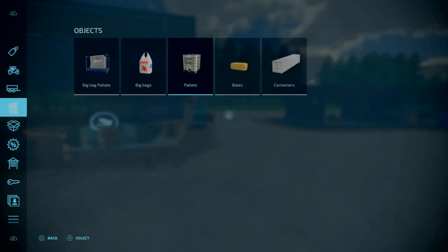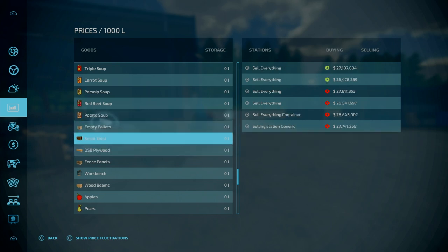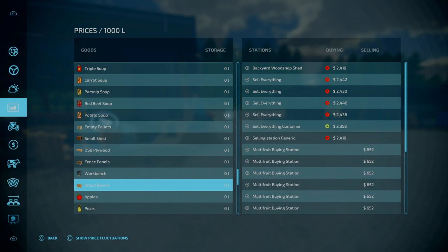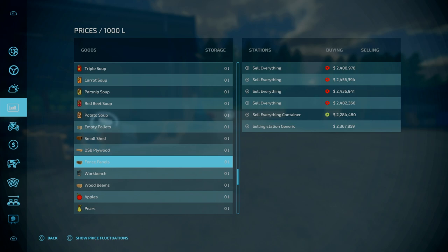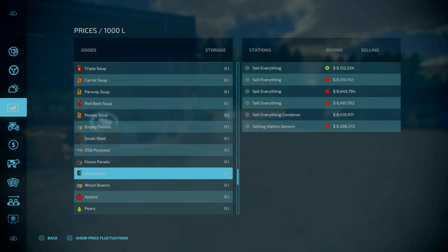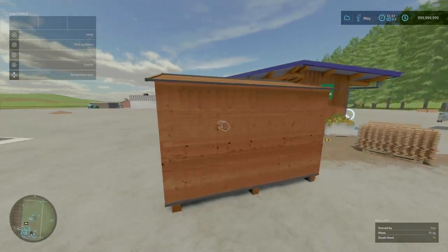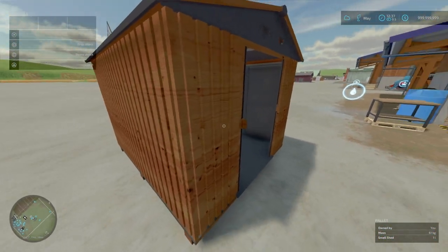These are worth absolute phenomenal amounts of money. Empty pallets — two and a half grand. Plywood — two and a half grand. Wood beams — two and a half grand. Going to the small sheds — that is 27 million pounds for a thousand litres of small sheds. Fence panels — 2 million. Workbench — 8.4 to 8.5 mil. But don't get ahead of yourselves — the output is a lot lower. For a shed to come out, that is 1 litre — so a thousandth of what we've just seen.